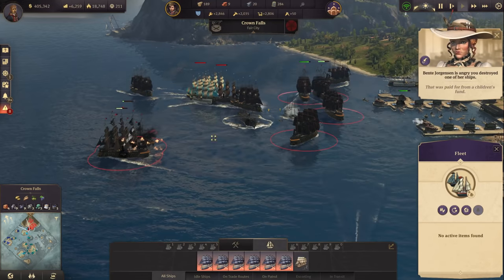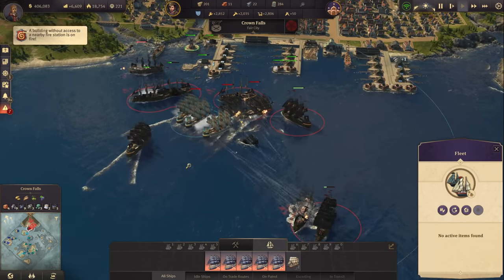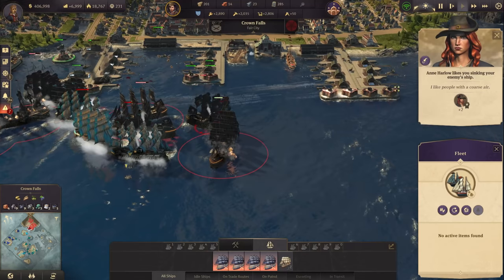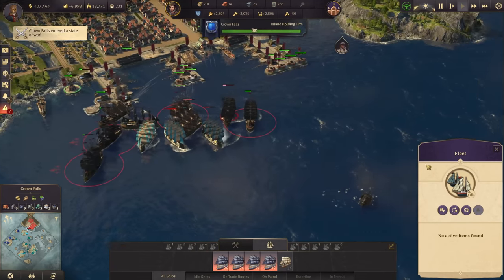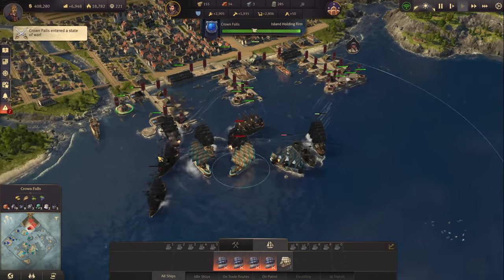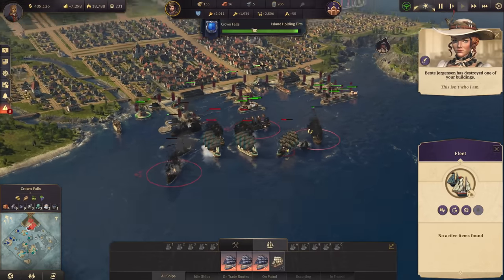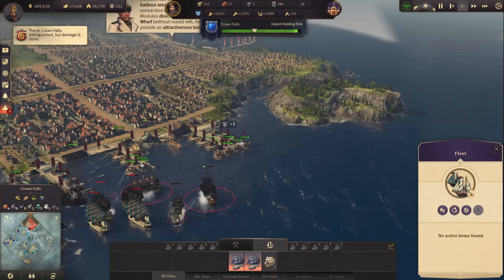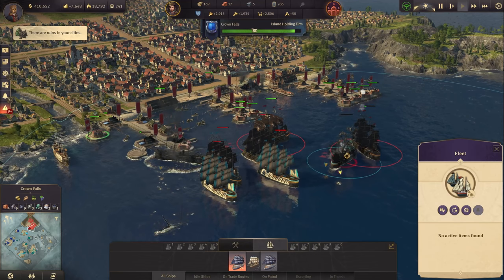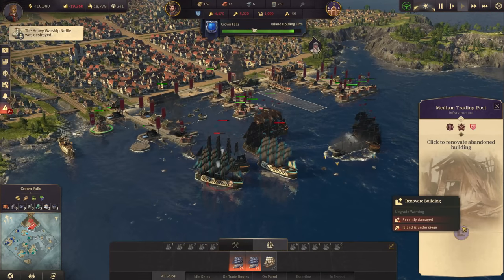At least the first of her ships are going down, though we are going to lose our first ship. I can't quite believe this. She's attacking the full harbor area - all our cannon towers are still intact. The siege of Crown Falls has started. I've lost already three ships. Let's train a few more - we're attacking the main building now. Another ship down - our fleet is completely gone and we lose the main building. The main building is gone. Oh crap.